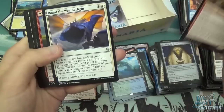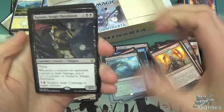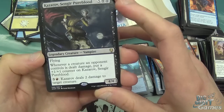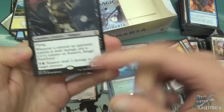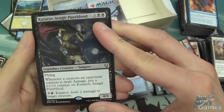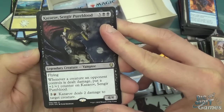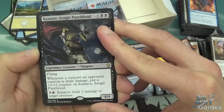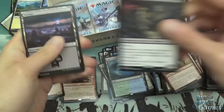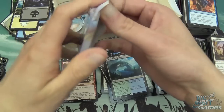Champion of the Flame, Board the Weatherlight, Wizards' Lightning, and Kazarov, Sengir Pureblood. Whenever a creature an opponent controls is dealt damage, put a +1/+1 counter on Kazarov. You can pay three and a red and it deals two damage to target creature. During pre-release I had a 21/21 Kazarov, and I still lost the game to a 34/34 trampling thing with the Blackblade on it. It was a pretty funny game — I didn't mind losing to that.